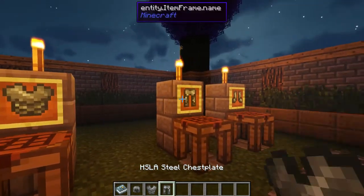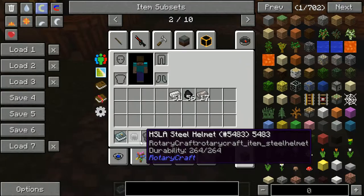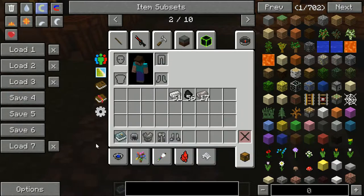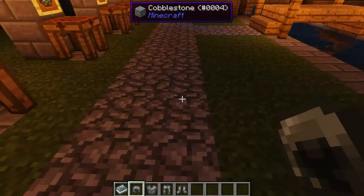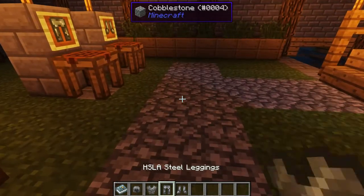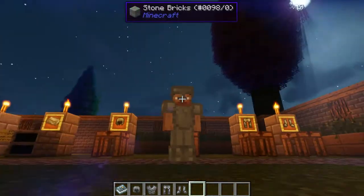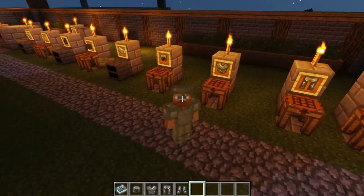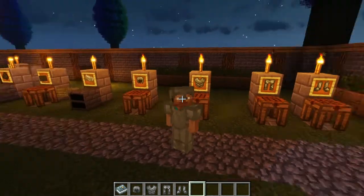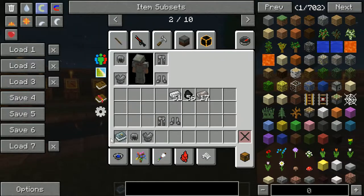Uses for steel: first, you can make armor. The steel armor is quite good — a bit better than iron armor, though I don't think it's as good as diamond. It also looks better than iron armor; it's like iron armor but darker with this texture pack.